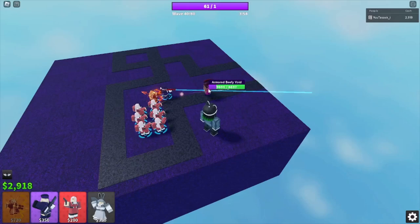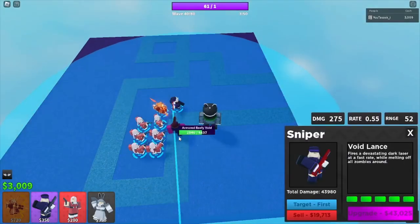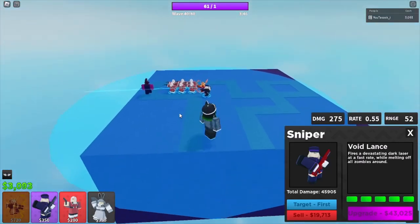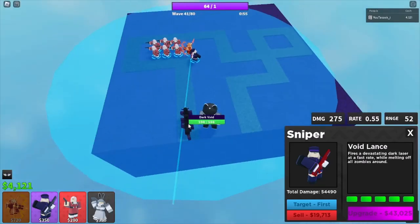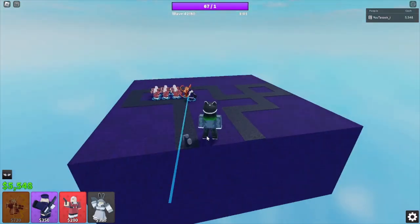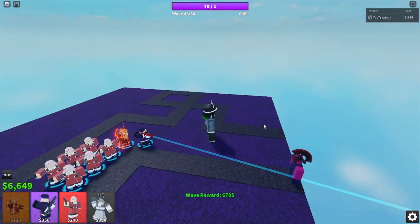You're basically going to spawn kill with Auto Rail 9000. Beefy Void is just going to get absolutely dominated by Sarisa and Railgunner. At this angle Railgunner is pretty good because it practically spawn-kills, abusing pierce a little too. That wave was scarily easy — what is this balance?